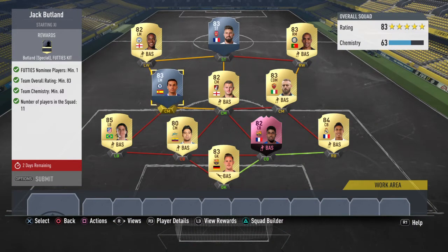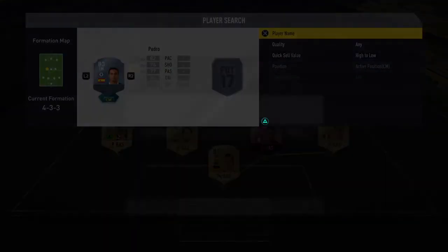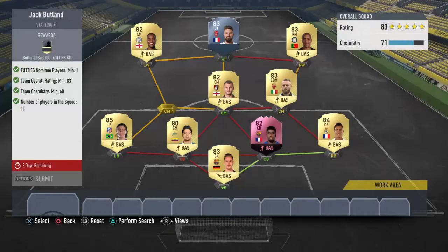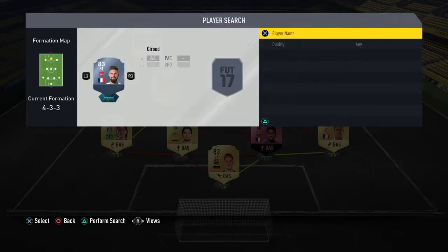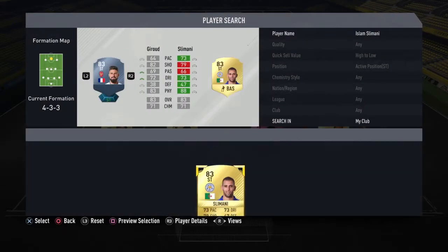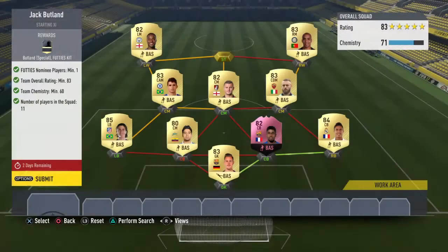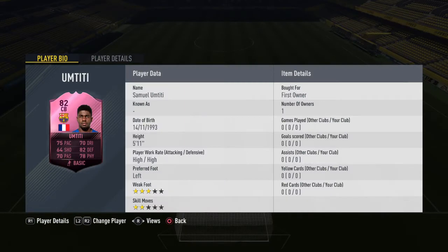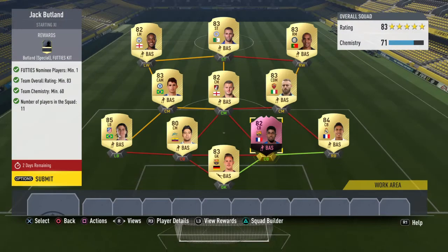Now as you can see, I ended up buying different players than these dudes here. Picked up Oscar — hopefully I still get better chem. And we picked up Slimani, saved us a bit of coins. As you guys can see, for this Jack Butland SBC you need one Footies nominee player, 83 to 86 rated to get chem, and 11 players in the squad. So I chucked in Aumtiti — I've done all three of the centre backs, I've only done Jack Butland for the last one. I wish I'd done them all but I just ended up not doing them.